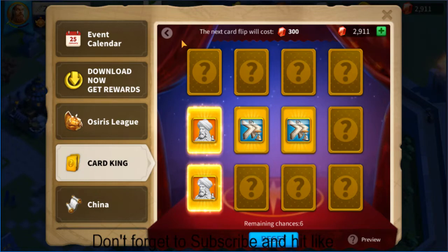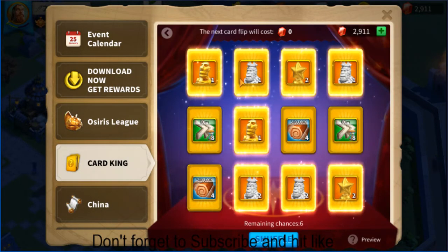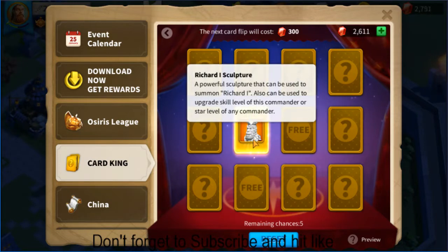With spending only 300 gems I got Saladin unlocked - that's great! Now I'm going to go for Richard. Here are the sculptures: one legendary sculpture and three Richard sculptures you can get from this event. Let's reset and hope I get some Richard sculptures.